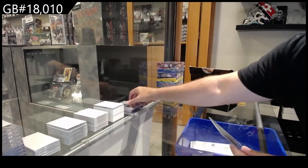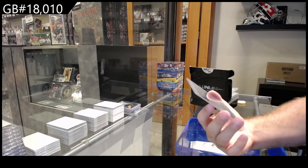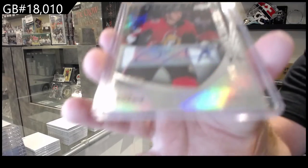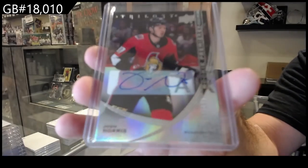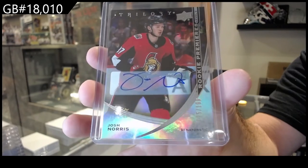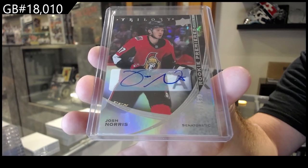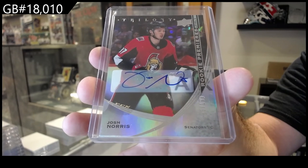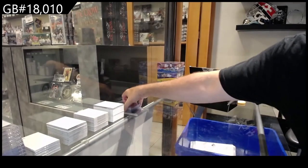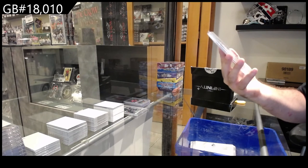We've got a Trilogy rookie premieres autograph numbered to 199 for the Ottawa Senators — Josh Norris. And we finish off with an Overtime Autograph.